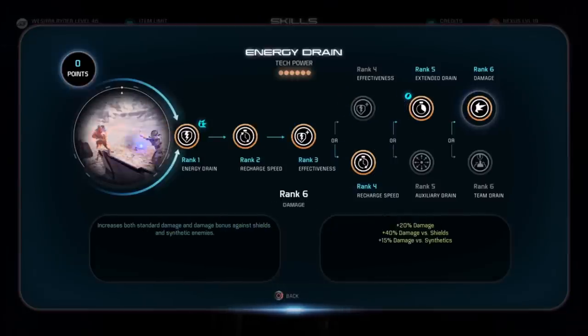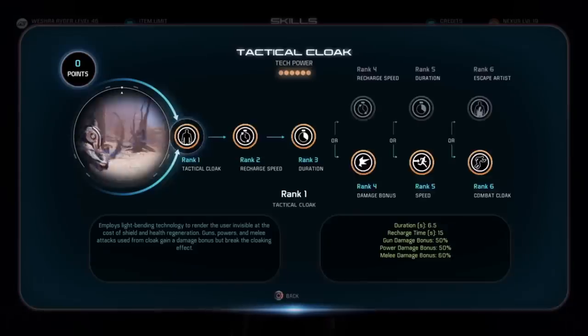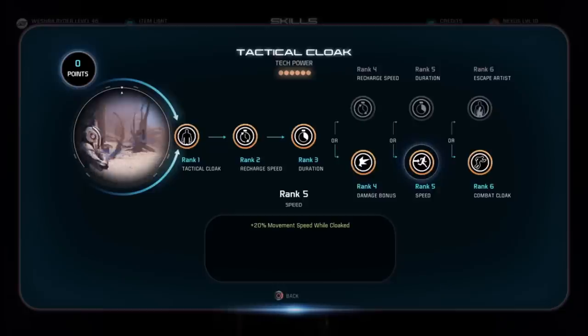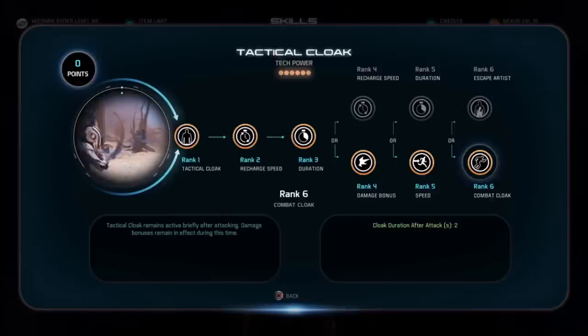Energy drain is great because it's a detonator and a primer. It strips enemy shields and adds it to your own shields. And having full shields and full health is going to play into this build also. Remember, every skill that we're using here all has synergy with everything we're doing. Everything feeds everything else, and it essentially all ends up boosting the damage of our gun.